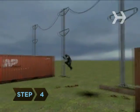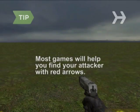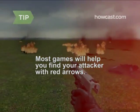Step 4. Move quickly and often — a moving target is harder to hit than one that's standing still. When hit, most games will show you the direction of your attacker using red arrows. Use this to get away quickly and return fire.